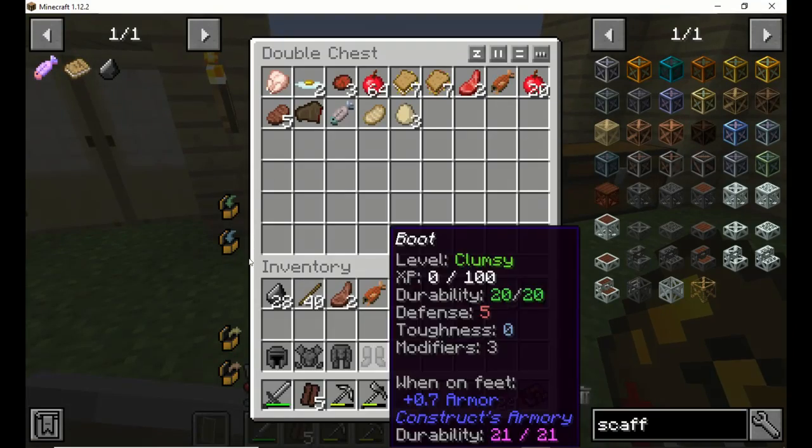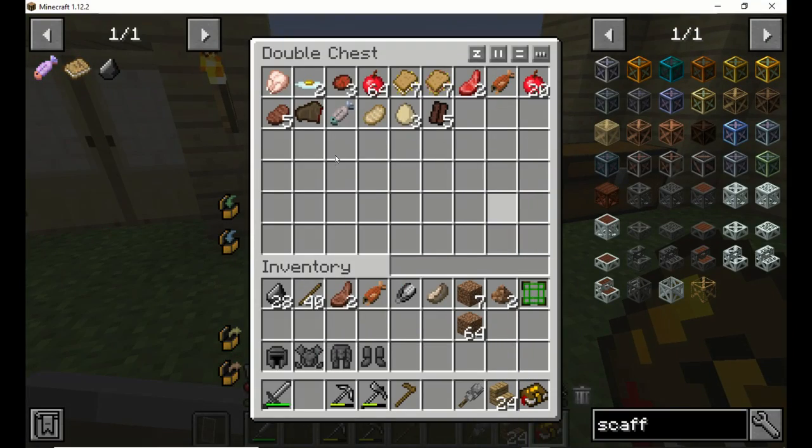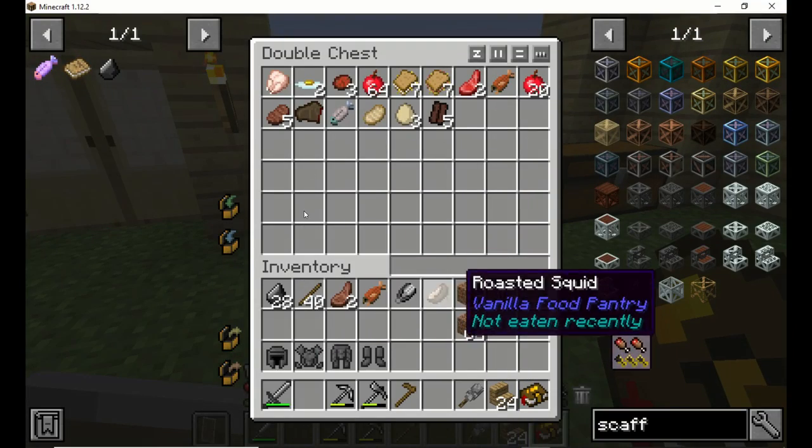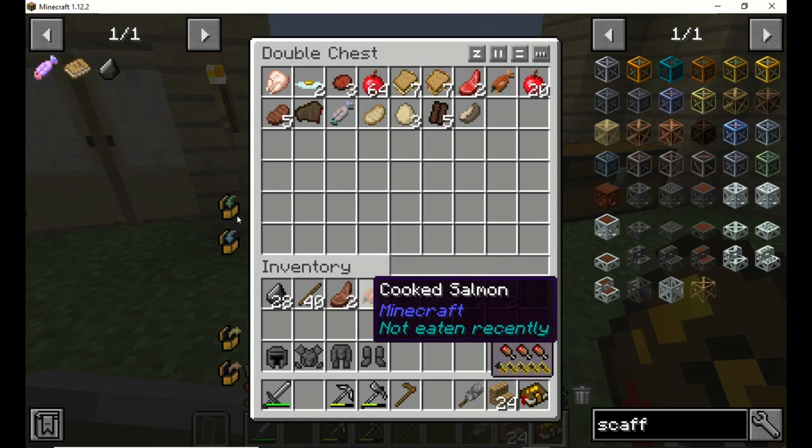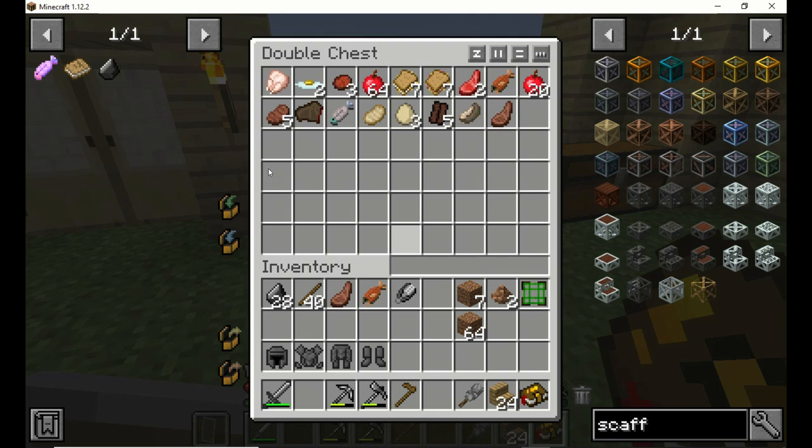We got jerky — let's go ahead and put the jerky in here. We'll grab it out later on. That'll be something else that we can eat. Roosted squid — I'll go ahead and put that up there right now. And that'll give me two things on my person that I can eat when we're out and about.